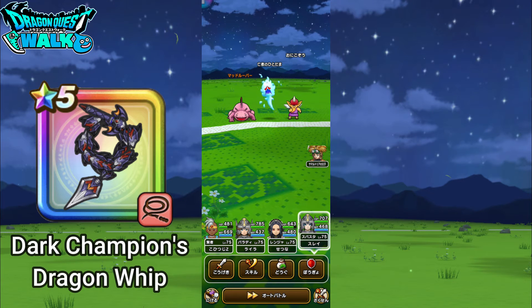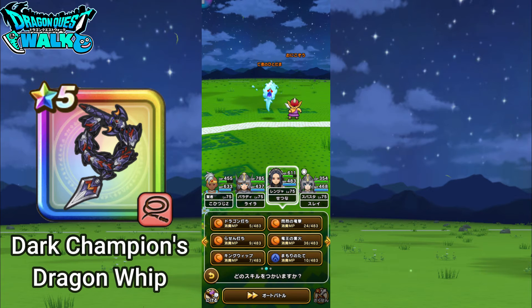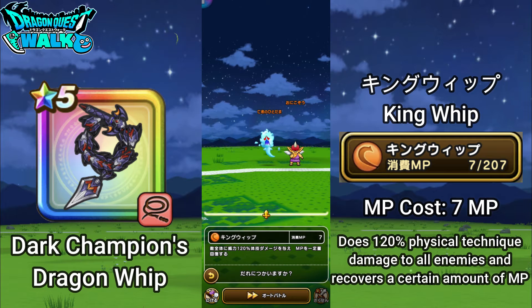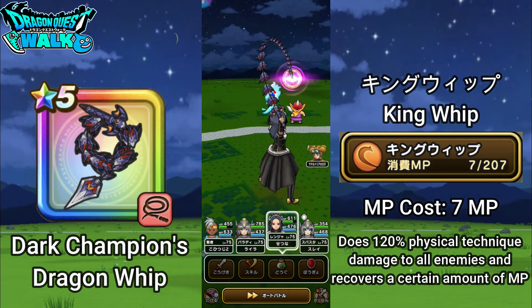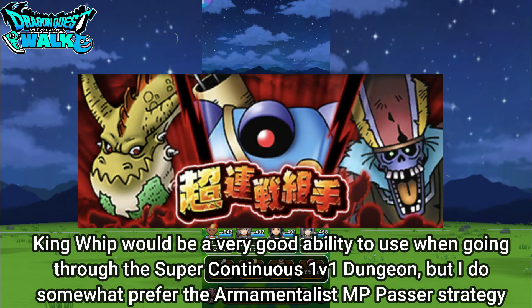The next ability is a brand new one I don't think we've seen in the game before — King Whip. This only costs 7 MP, which is quite low. It attacks all enemies for 120% physical technique damage and also recovers a certain amount of MP. I got 25 MP back for a net gain of 18 MP. This skill can be very useful if you're going through the continuous 1v1 dungeon.